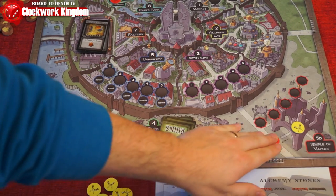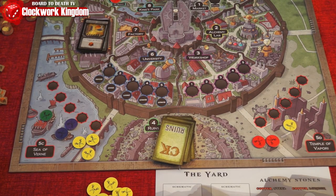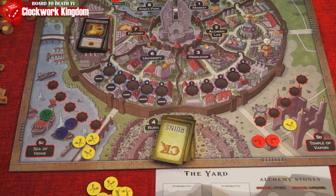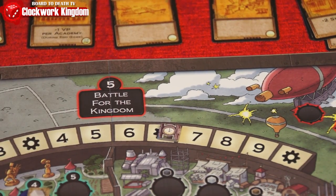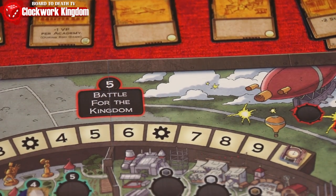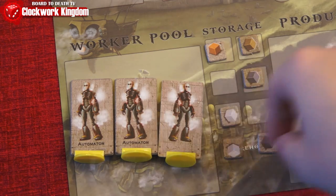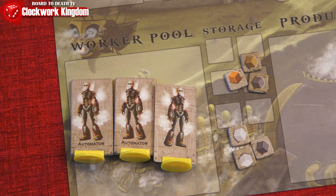Round six will have the player with the most score 5VP and 2VP for second place. The ninth round, the player with the most scores 6VP and second place gets 3VP. When all Battle for the Kingdom areas score, all military tokens are removed from the board and returned to the player. There is no score track on the board, so mark your scores using pen and paper or other means. When all scoring is done at the last round, add any additional scores from completed schematics. Lastly, any combination of three resources and/or workers will grant that player an extra VP. The player with the most wins.